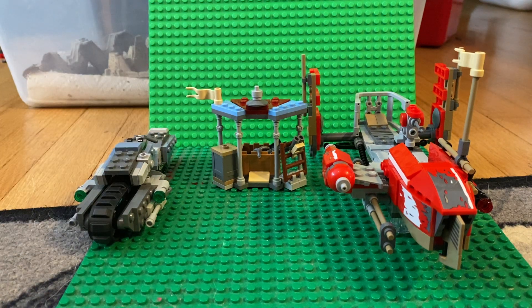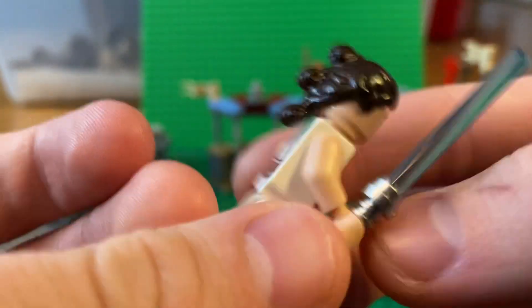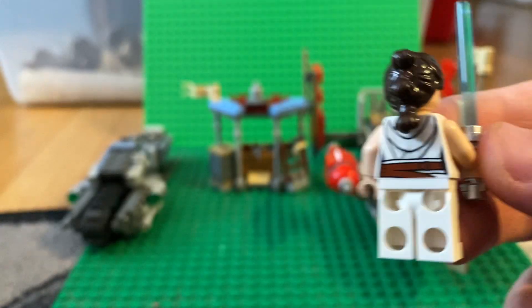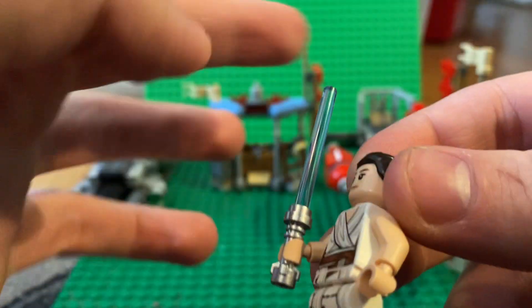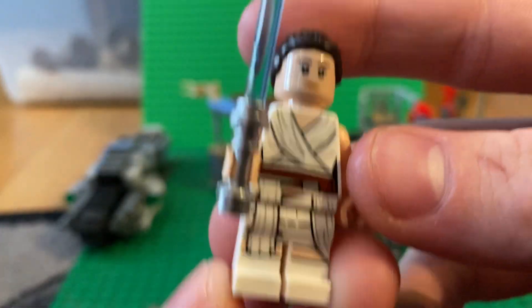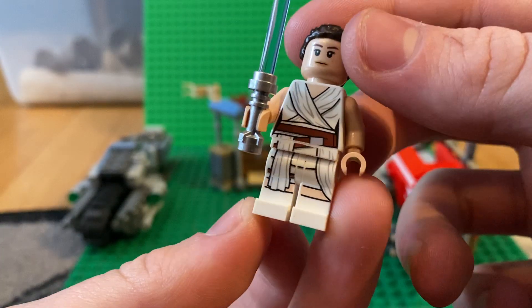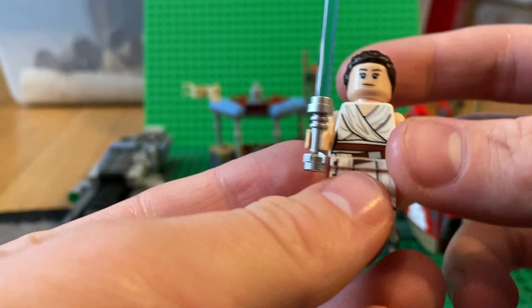First minifigure we have is Rey, which is a nice version. She has the same hair piece — it would have been nice to get a new hair piece — along with a nice blue lightsaber. She has a nice Rey look with her torso and legs, and the torso printing bleeds onto the legs which is really nice. There's nice back printing, though no back leg printing.